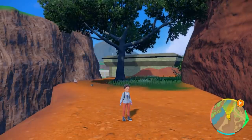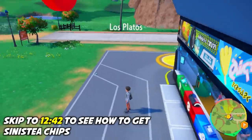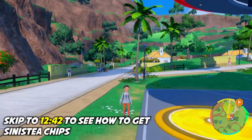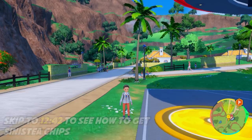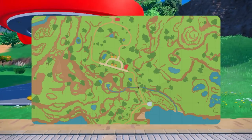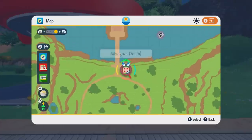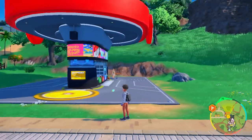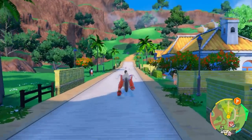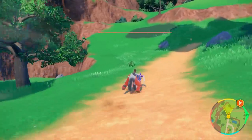Now let me show you where to get Bronzor fragments if you're playing Scarlet, or Sinistea fragments if you're playing Violet. There are probably multiple areas where you can catch these Pokemon. For Sinistea, I've had most success in raids — I've actually encountered two Sinistea raids. For Bronzor, the place I found is near Los Platos, the very first Pokemon Center in the entire game, which is a little before Mesagoza. From here you head uphill.